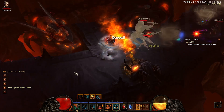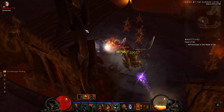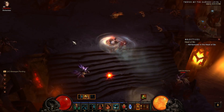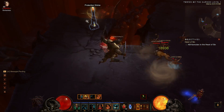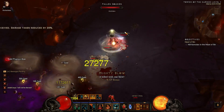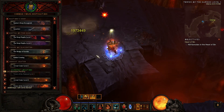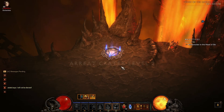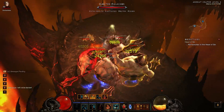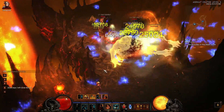Cast time for identifying rares has been reduced to one second — a huge time saver. I'll show that in the video towards the end when I'm ID-ing everything; I was picking up everything just to see what kind of stats roll, because they kind of switched that up. Legendary items now give you a notification — a giant pillar of orangish light with a new sound — and it also pings the mini-map the first time they drop, so you shouldn't miss any legendary drops.